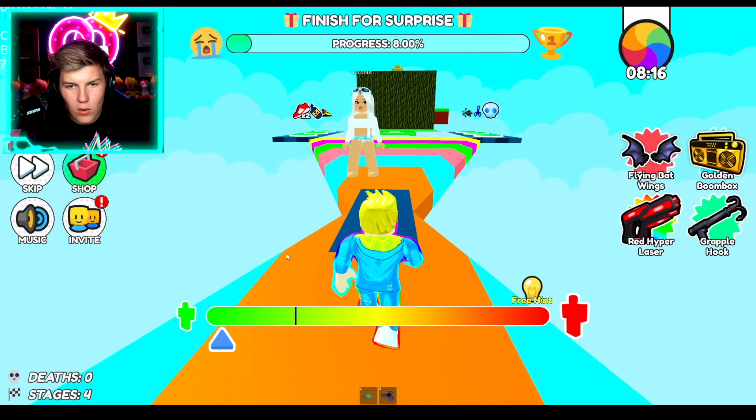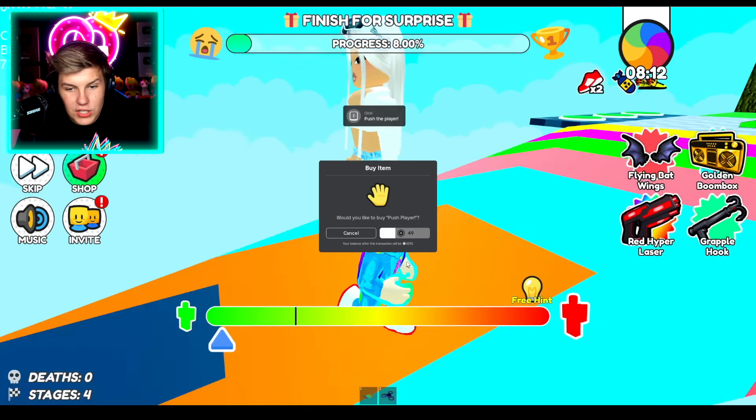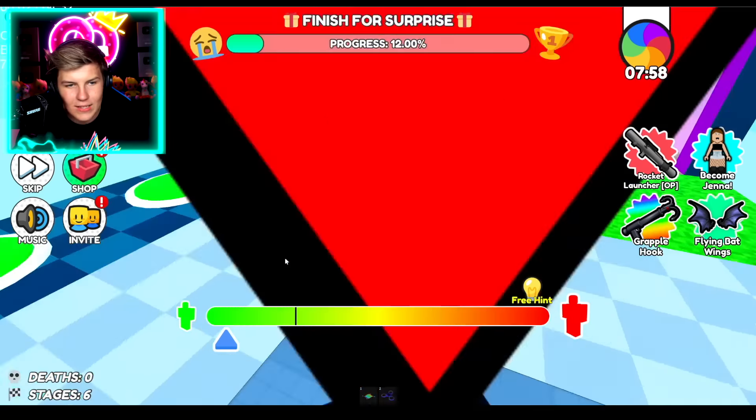So in this one, when we reset it resets us back to normal. We need to shrink to get through all of that, and then that will reset us back to normal. Now we want to get really, really massive so that we can go right over the top of all of these. Then we can shrink back down and we're going to go right over the top of these. Then we have to go massive to jump over each section here.